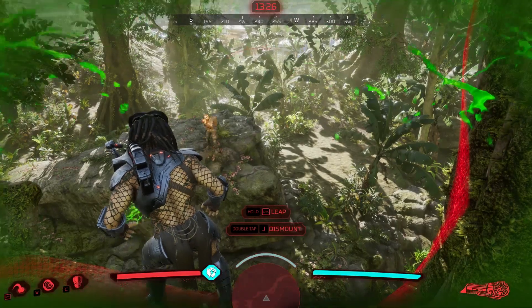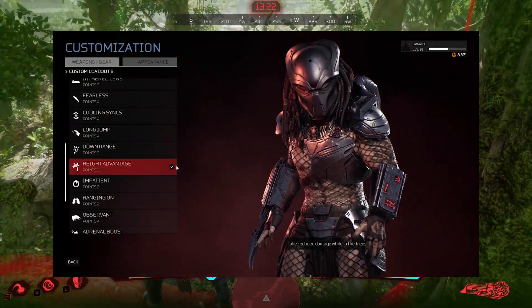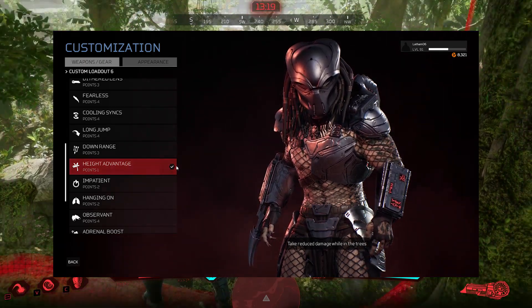Hey guys, it's Latham. Today we will look at the two predator perks, Impenetrable and Height Advantage, to see how much damage reduction they offer and if it varies for each class.